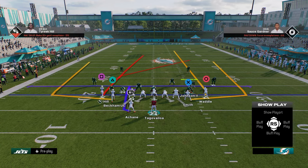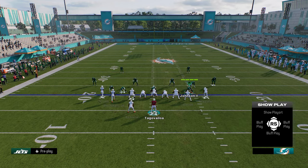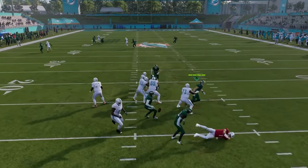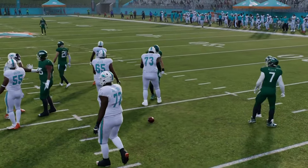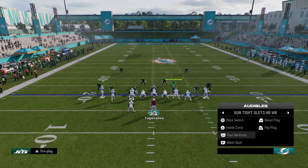One of my favorite setups is mesh spot — we're just going to block the running back and run the play like this. Against man coverage, they can't press that slot receiver, so he's going to get open a lot against press man. That's why I like this formation.